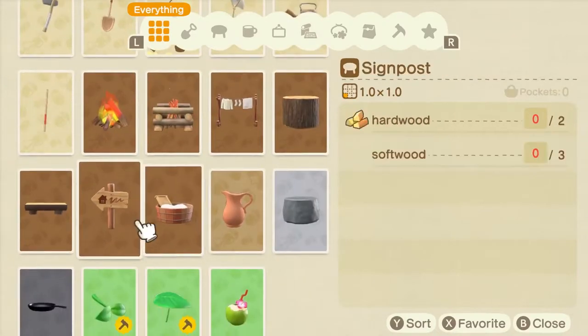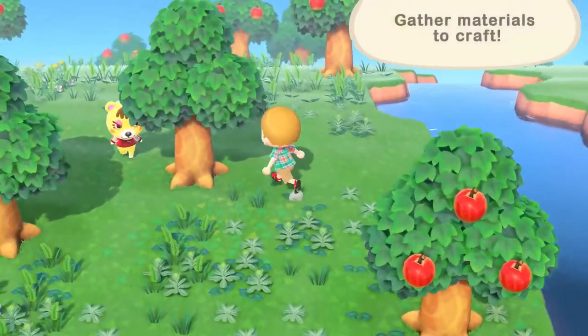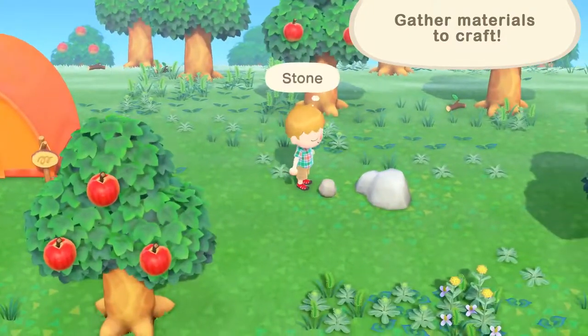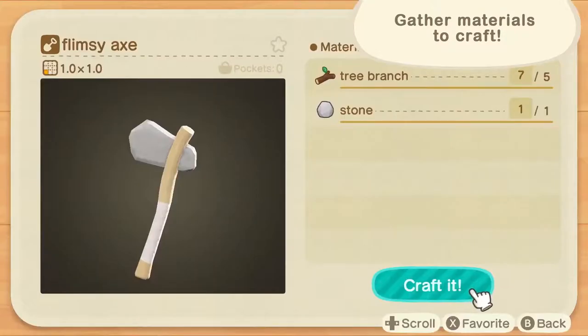Let's start by crafting an axe. We're going to need some materials, like branches and stones. Then we'll head to Resident Services and use the workbench.